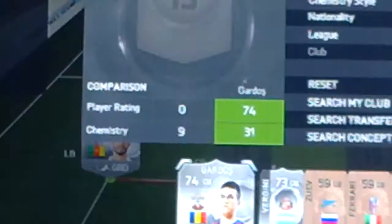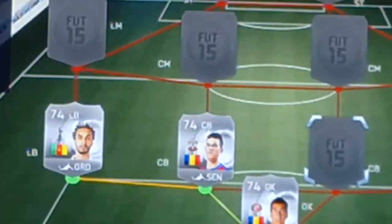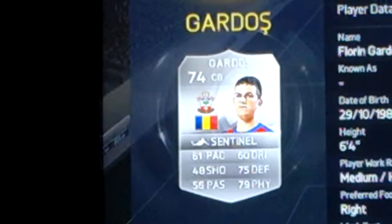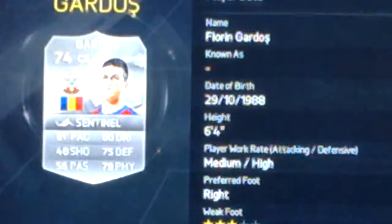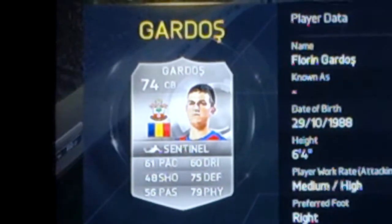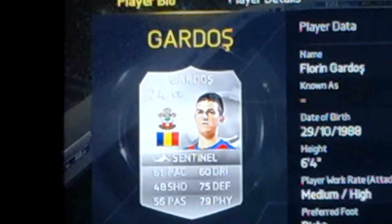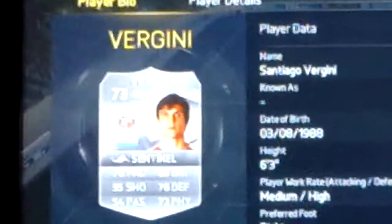Got the two centre backs now. First we have Gardos — this guy is a Romanian from Southampton. He only costs 850 coins. He's medium-high work rates, 6 foot 4. He has 79 defending and 79 physical. If he had around 70 pace I think he would go for quite a lot more.